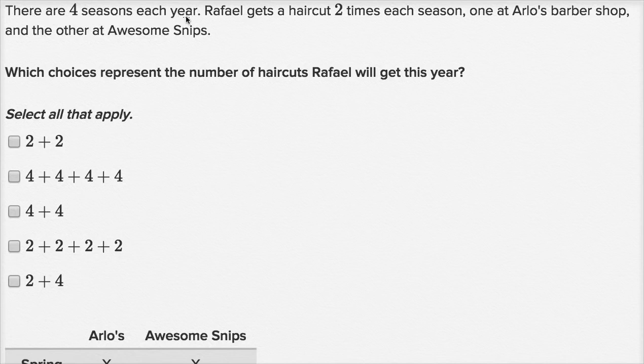There are four seasons each year. Raphael gets a haircut two times each season — one at Arlo's Barbershop and the other at Awesome Snips. Which choices represent the number of haircuts Raphael will get this year?